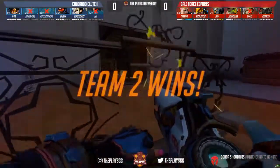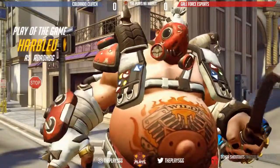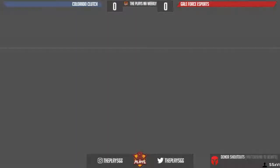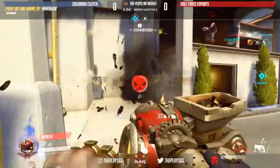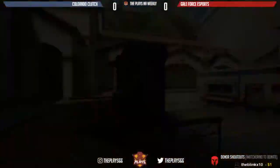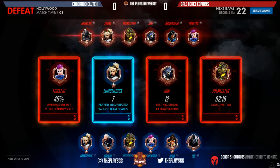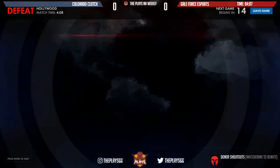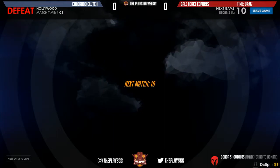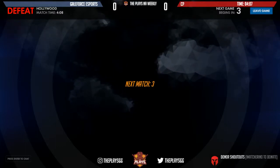Apologies for breaking up the stream there — we had a little bit of frame issues, but everything looks pretty good now, even better perhaps than before. Let's see the play of the game from Harblue — most likely that Roadhog ult on point A. The time set is 4 minutes and 8 seconds. It's going to be Galeforce Esports on the attack and Colorado Clutch on the defense. That is a blazing fast time for Hollywood, so it's going to be pretty difficult.